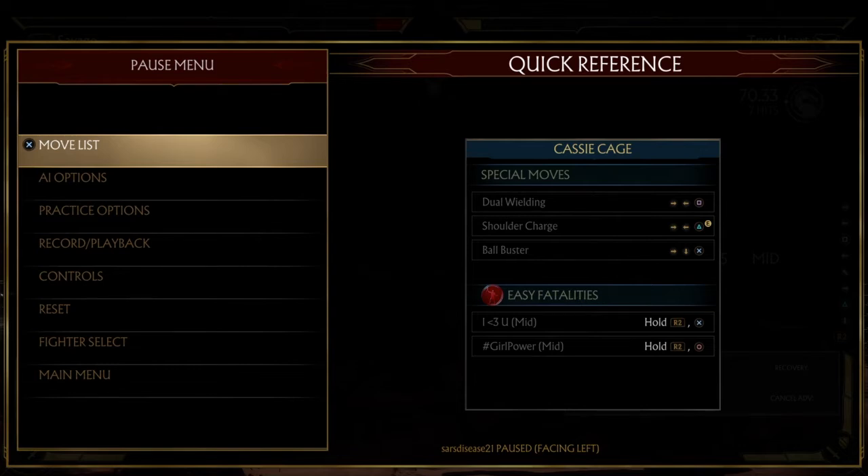Now if you do have a good connection you can react, which is obviously best because all three options are punishable, so they get full combo punished. But I just realized a lot of Jades were doing this, and once you start interrupting that gap they stop doing it. And it's way easier to deal with.